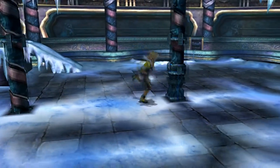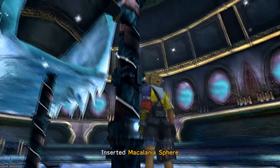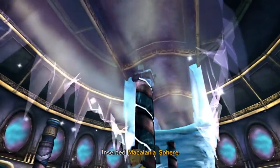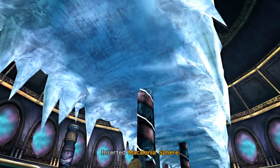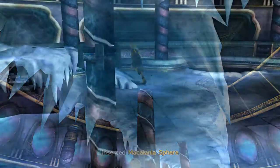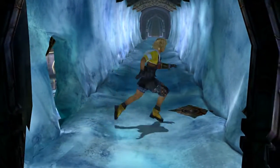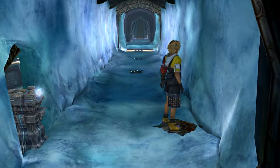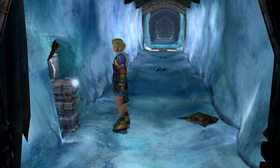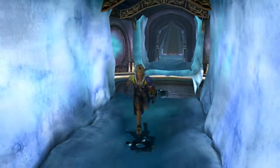Now we're going to put that in the central column and that's going to complete our bridge. But wait, we're not done. We need to get the destruction sphere in order to unlock future happenings and goings-ons. So we're going to go up here to the top, but we're not going to go across yet. We're going to step on this shiny platform and that's going to reset this pedestal with the Macalania sphere. It also removes part of the bridge section too.